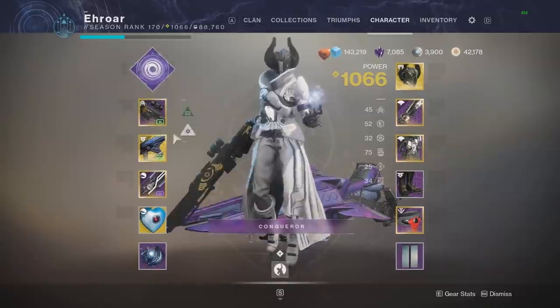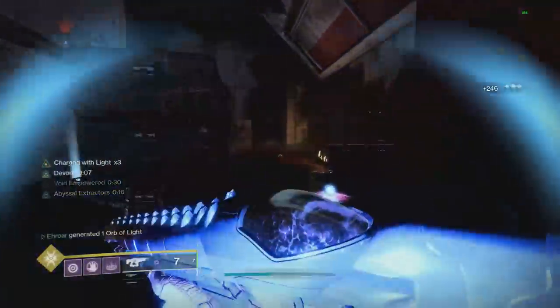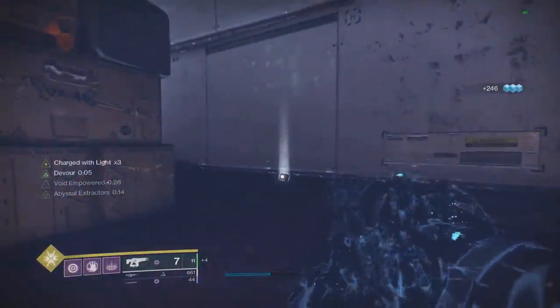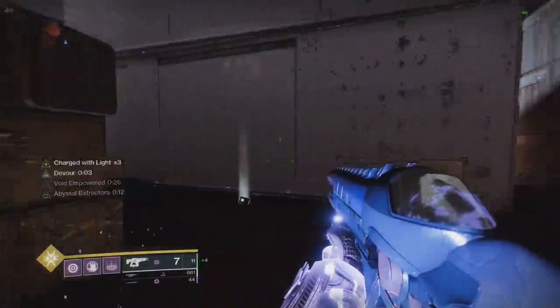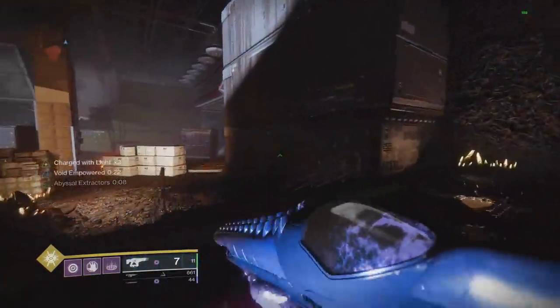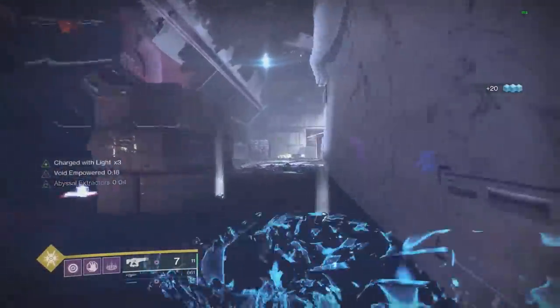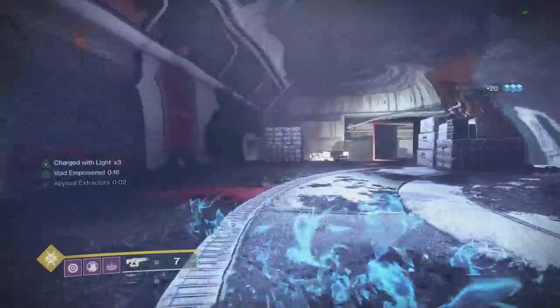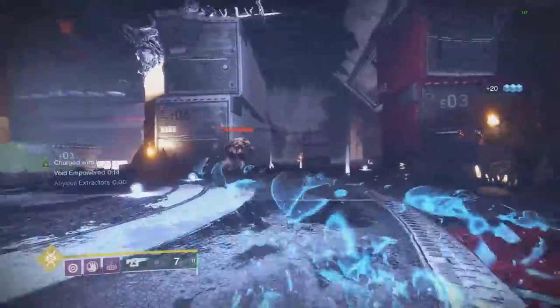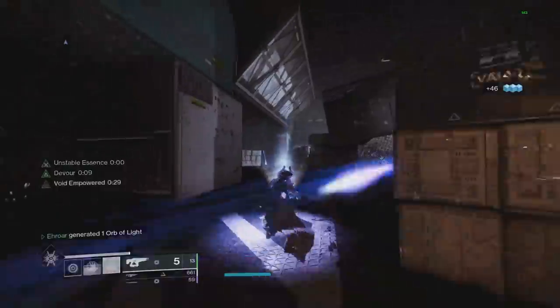You first have to pick up 30 Void Elemental Orbs, which spawn in based off your subclass and also your weapon, so we're going to be using a lot of Void subclasses and also Void weapons in this video. The first thing you'll notice when you pick up your 30th one is when you crouch you go invisible — but only when you're crouching. When you stand up you instantly become visible again. If you want to move around while staying invisible, you have to crouch walk, or you can sprint and slide over and over again to maintain invisibility the entire way.